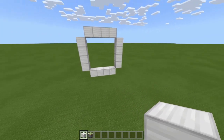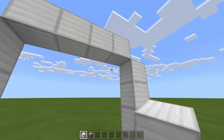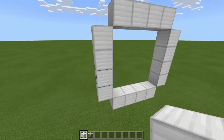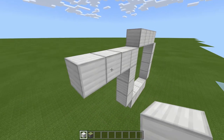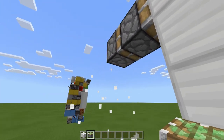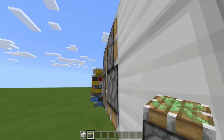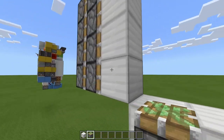To start, have a 6x6 square with the corners missing, so inside we have a 4x4 square. Come over to one of the sides, come out one, two, three blocks, remove the first two, and then have two sticky pistons facing inward. Then go underneath — another one, and one more.